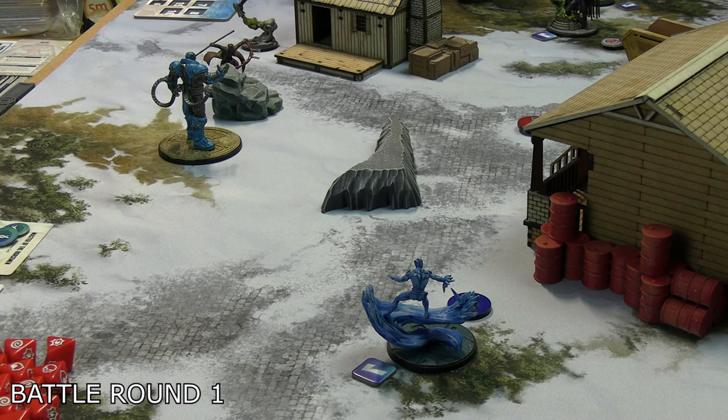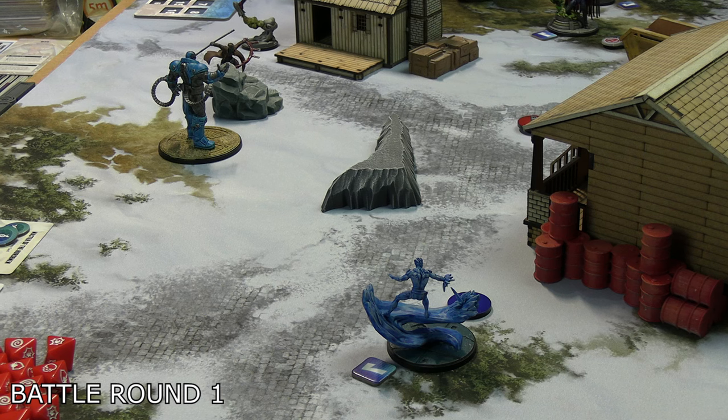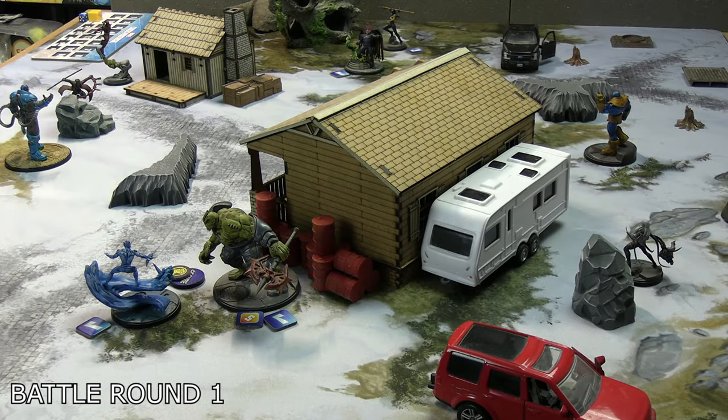Iceman was next for the Servants, just moving to position himself. Mr. Sinister is sitting between the legacy virus and the origin bomb — he paid his one power to pick up the legacy cure rather than interact with the bomb, but he's close enough to contest. He also has that passive where if anyone ends a movement within two of him they gain Slow, which Apocalypse loves for status effects. As the Horseman of Famine, with no non-dazed enemies within three at activation end, he earns one evolution token on the Master of the Horsemen card.